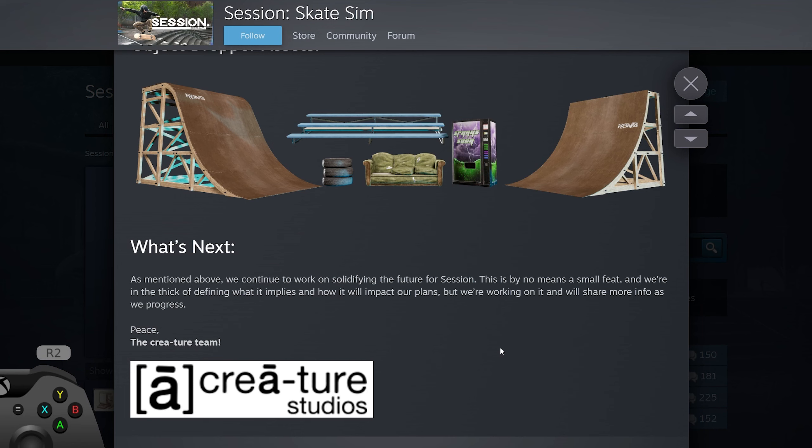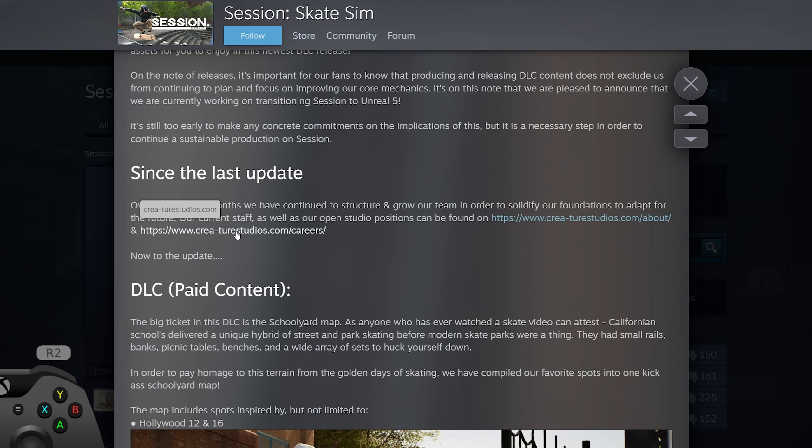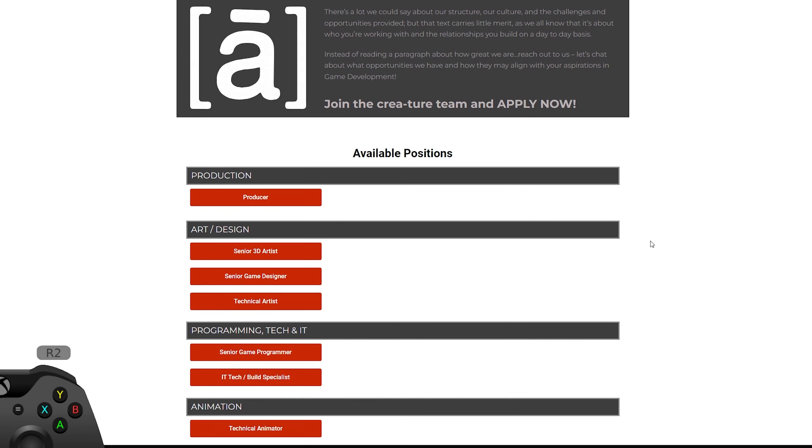In terms of what's next, they basically kept it very vague, saying they're solidifying the future for Session, which means the shift to Unreal 5. It's no mean feat and it's going to take a long time. If you click on the careers link, it takes you to their careers page - the thing that intrigues me most is there's still an open position for a technical animator, which means they don't have an animator at the minute. So if you're looking forward to animations being updated, you may have quite a long wait.